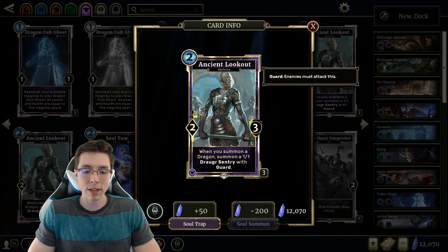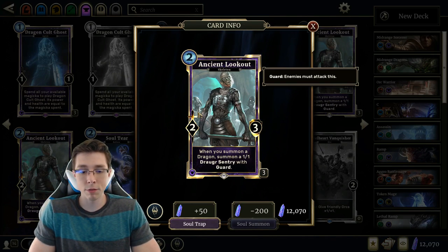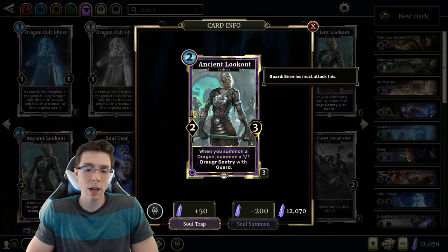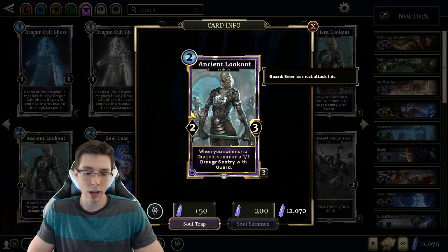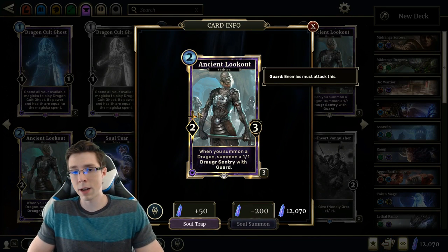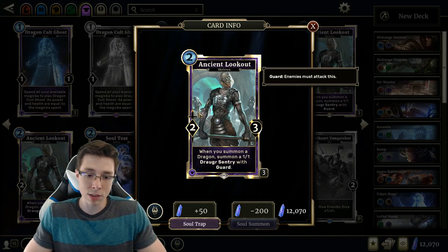Ancient Lookout has some Dragon support. When you summon one, it summons a 1-1 Draugr Sentry with Guard. It's a 2 cost 2-3, already not the worst, and the 1-1 Guard can be very powerful and annoying depending on what deck you're playing against. Really good against aggro decks if you're playing a slow Dragon deck — getting this out there to trade early is pretty powerful. So it's a really powerful early game tool for Endurance Dragon decks against aggression. The issue is whether there are enough slow Endurance Dragon decks, but if there are Dragon decks using Endurance that play a lot of late game Dragons, you will want three of this card in them.